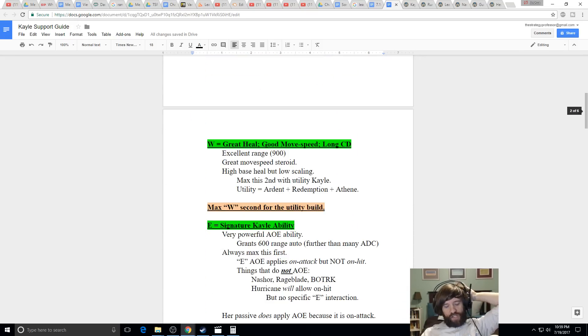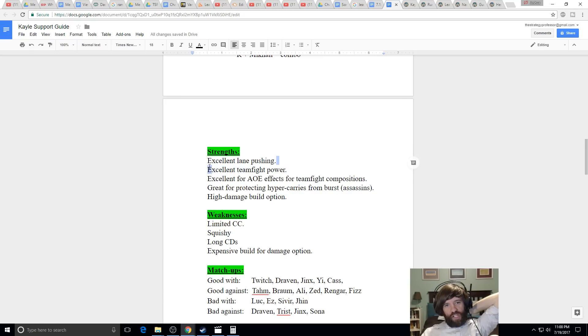Kayle's strengths: great pushing power — she can push the lane easily with her E. Excellent teamfighting — AoE shred in teamfights. She can protect your core carry, help people reposition with her W which has a nice heal, slow enemies to kite or chase, and she has a ton of flexible build options. Weaknesses: she doesn't have hard CC — only slows. Against a very fed mobile assassin with low cooldowns, her ult can be baited and then they just come back in.